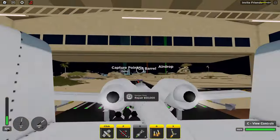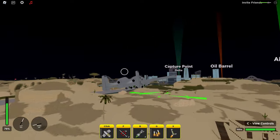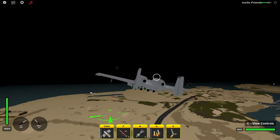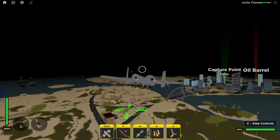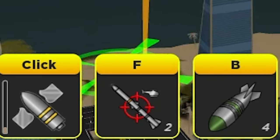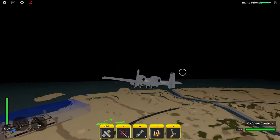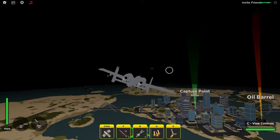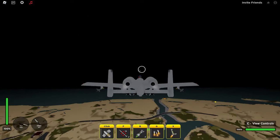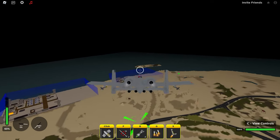In the A-10 Warthog, we have the same fast-shooting machine gun — I'm not sure if there's a difference between them, but if there is it's very slight. Both completely annihilate air vehicles. The main difference is that this plane only comes with two rockets, which is really horrible. Two rockets cannot take out an air vehicle — you might lower them to half health but you won't finish them off, which means you have to rely on the machine guns, which are a pretty unreliable way to aim.